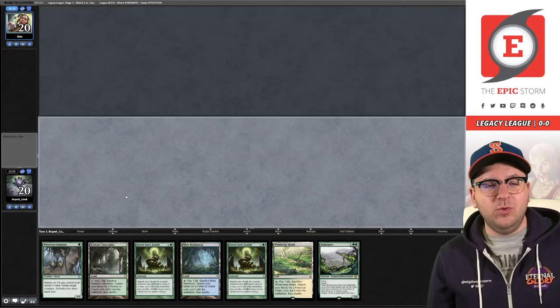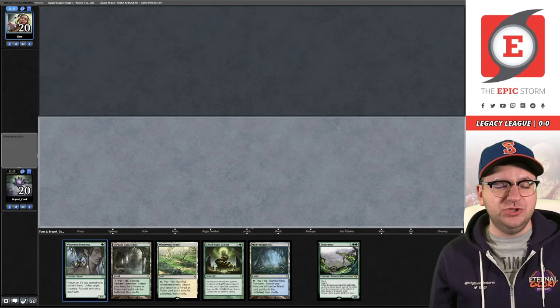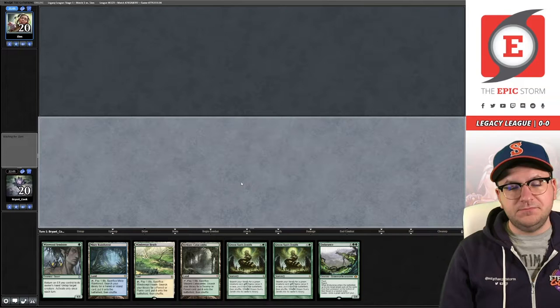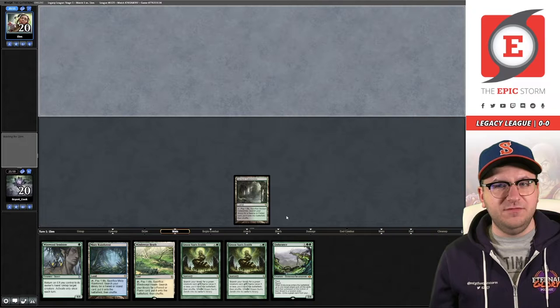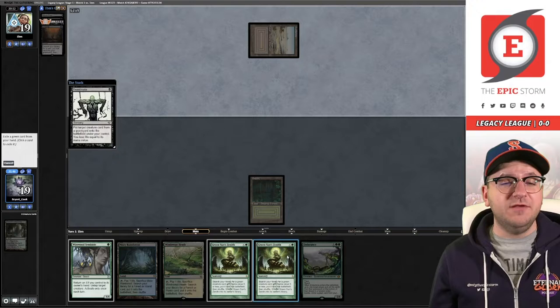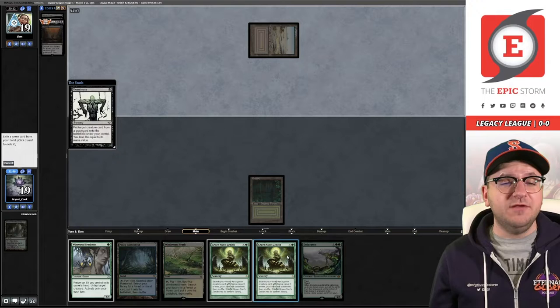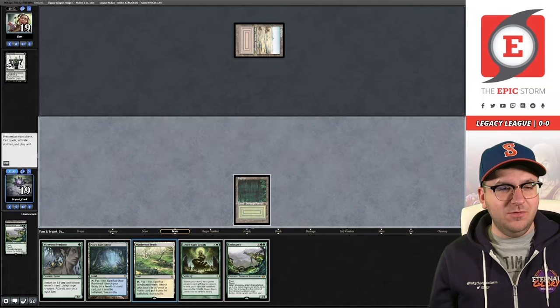We've opened up Endurance. We can Green Sun later for Scavenging Ooze, so hopefully Endurance buys us a bridge. Opponent has taken a mulligan and revealed Chancellor. On their end step we're probably going to fetch for Dryad Arbor, assuming I don't need to Endurance. They're going for it - I'll have to pay the Chancellor tax so I cannot fetch Dryad Arbor. Let's get the Bayou. We're going to pitch and cast this, removing Green Sun's Zenith. Chancellor happens and we will pay the tax. Nice - Reanimate. Another Endurance, so I'm going to keep this Green Sun's Zenith around because I want to use that to go get Ooze.